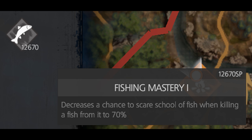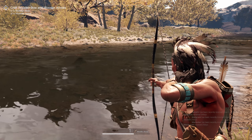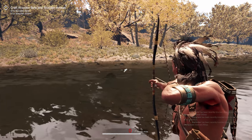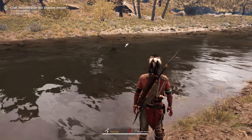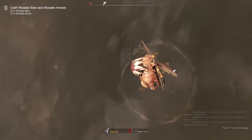The Fishing Mastery perk lets you shoot more at a time if you're in close range. A lot of times there's glare and you have a hard time seeing the fish. I usually go fishing at twilight or dawn when there's no sun and no glare. Fishing Mastery also reduces the chance of fish scaring off when you kill one or more fish nearby.